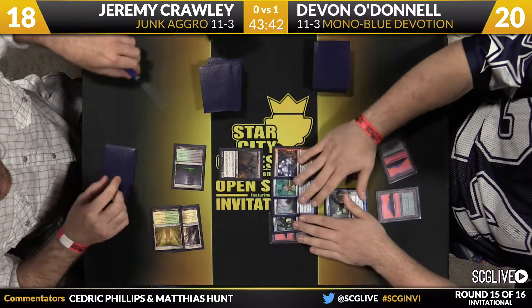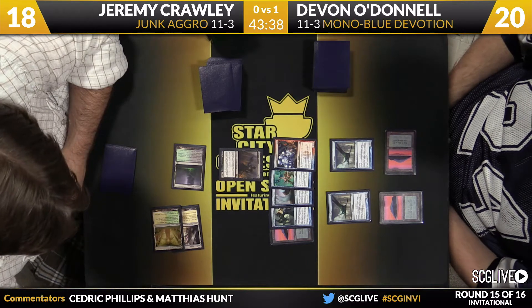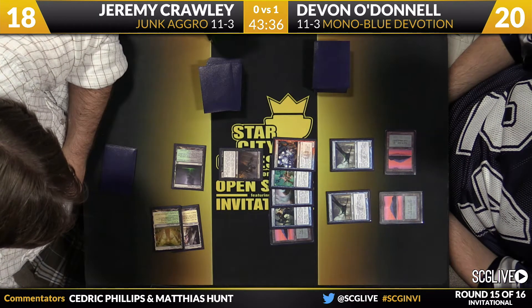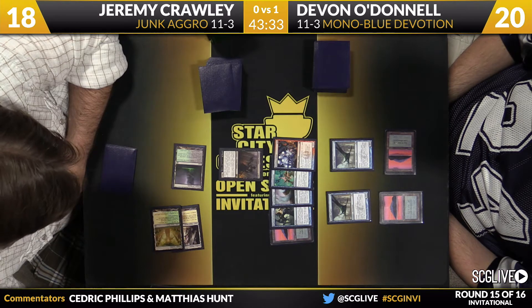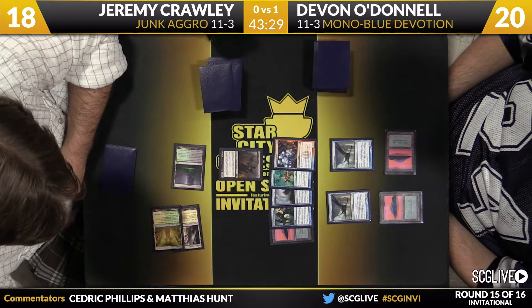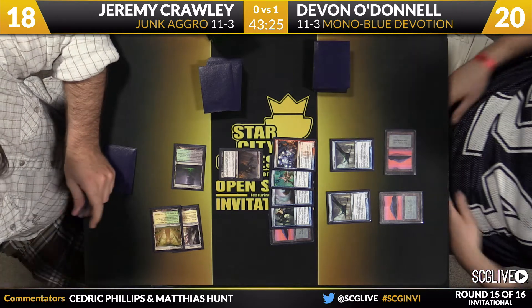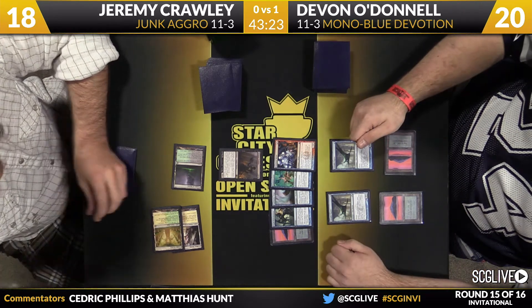Lifebane Zombie is going to show the information. There's a Tidebinder Mage, Domestication, a Frostburn Weird, that Rapid Hybridization we spoke of, and an Island. A great hand for Devon — mostly because it double-evolves the Cloudfin Raptors, and it has a Domestication in it. It's questionable whether or not Jeremy can just race that.